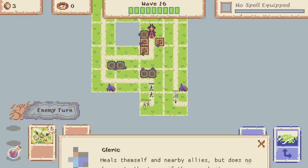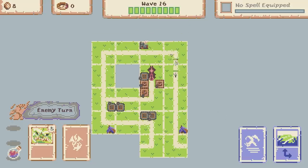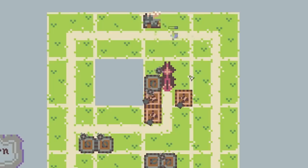Oh look there's a new enemy - the cleric heals himself and nearby allies but does no damage to the tower if they reach it. So basically if he were to make it all the way through there we wouldn't lose any health, but they do keep others alive. So you do sort of want to get rid of them pretty sharpish.